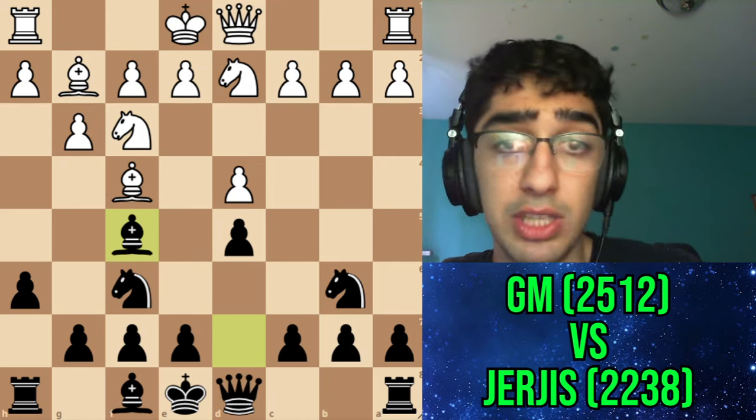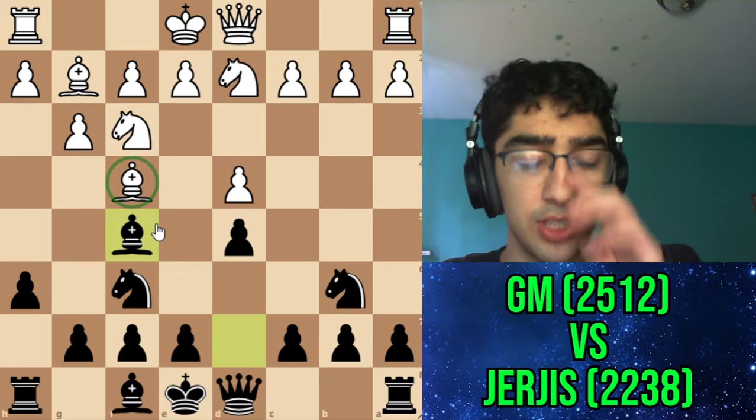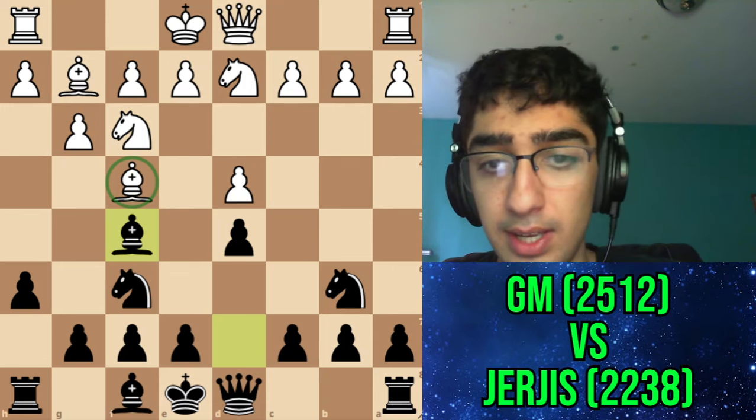Instead I went Nf6, and met Nh4 with Bd7 — keeping the bishop, and my opponent's pieces could be hit by h6. Like if they go Bg2, I was going to play h6, then Nf3, then Bf5 back. I thought I achieved what I wanted — I achieved the London setup. His bishop is slightly misplaced and his pieces are sort of tripping on each other. My position would equalize here, and the engine seems to agree.